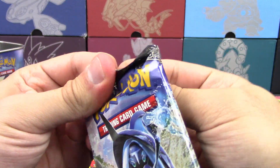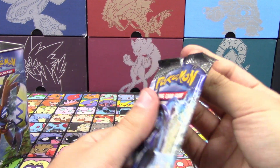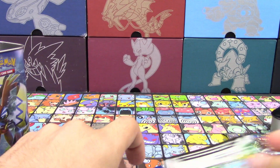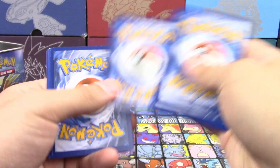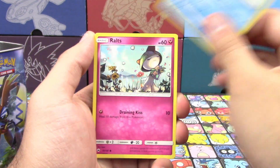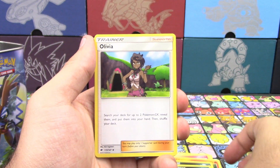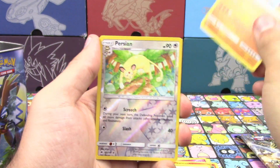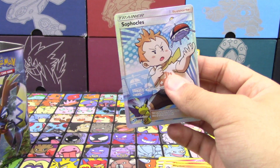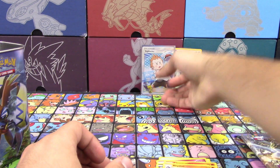We'll go ahead and open up the Burning Shadows first. Does nothing want to cooperate with me today? Don't you hate it when nothing wants to cooperate? Alright, so let's see what we get out of this Burning Shadows pack. We got Alolan Vulpix, Rultz, Sharmanda, Schnezel, Alolan Grimer, Olivia, Kiawe, Rhydon, Reverse Holo Rare Persian, and a full art Softaclete. That's what I'm talking about right there. Nice full art.